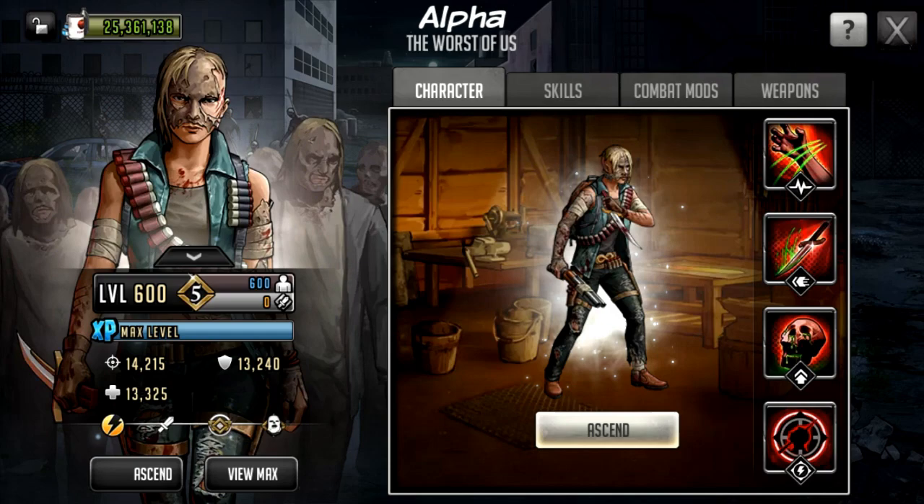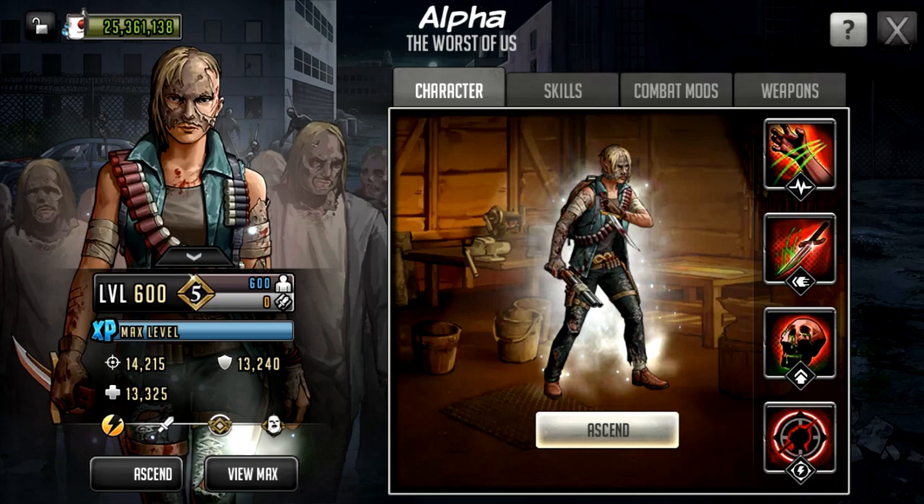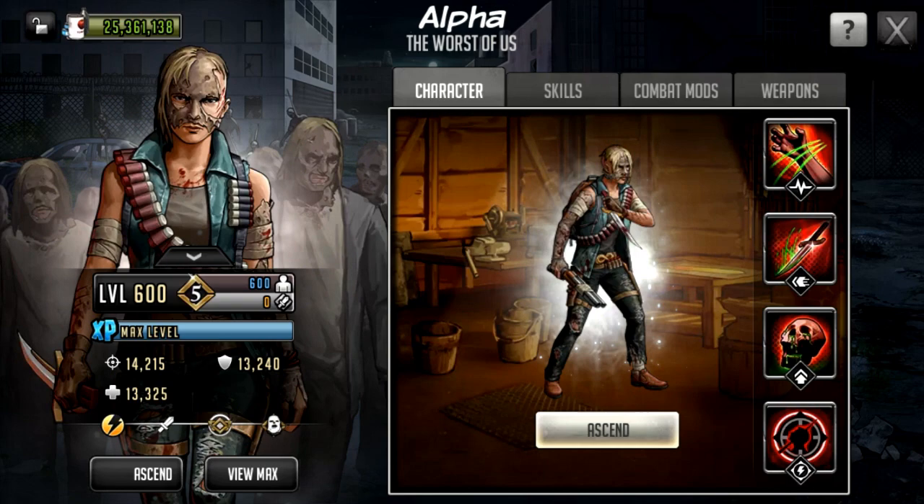She has got 14,215 attack, 13,240 defense, and 13,325 HP. She is a fast character — as we saw, she is going to prioritize the dagger over the shotgun. She is considered a damage dealer and a Mythic character of course.